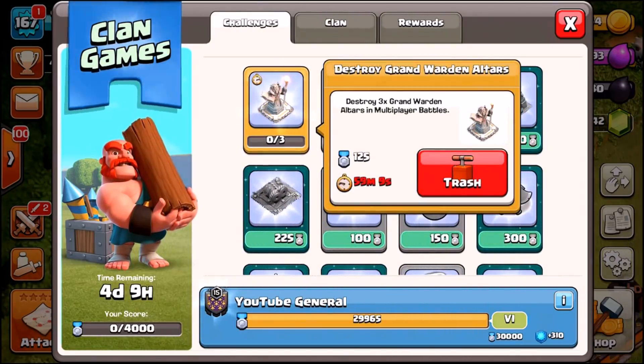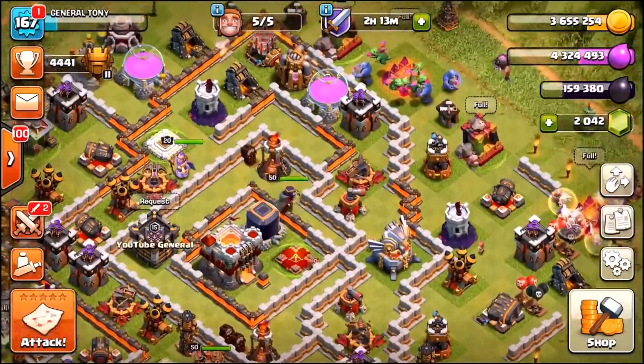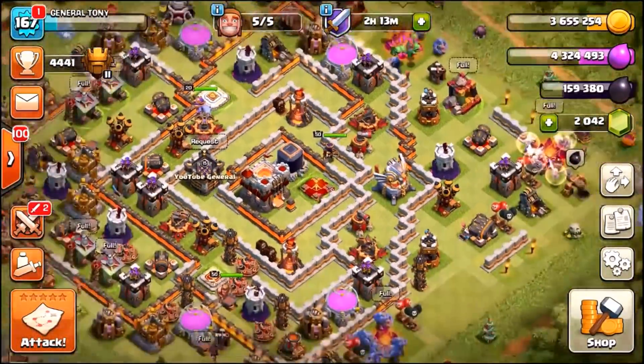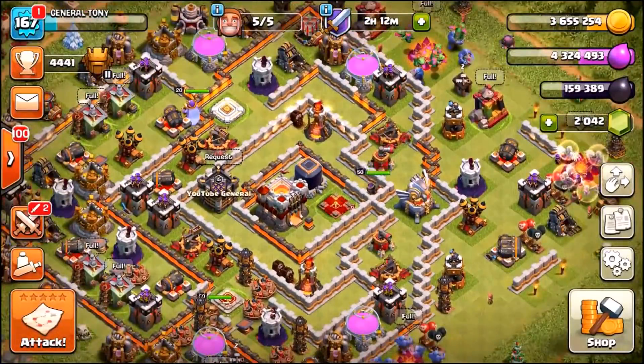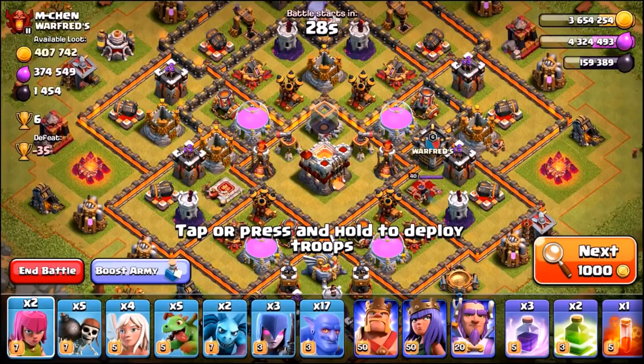So we're going to do our first challenge — we have 59 minutes to do it, and it is destroy three Grand Warden Altars in multiplayer battles. We're about to get into the first live attack. We've boosted the spell factories, the barracks, and the heroes. Don't forget to leave a like if you want me to keep posting COC videos — can we get 3,000 likes? Make sure you're subscribed, we post videos every single day. Turn on those post notifications — the update is just around the corner.